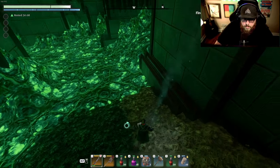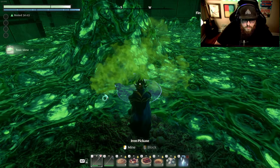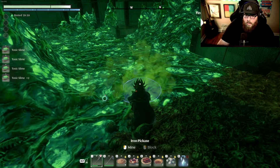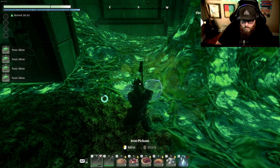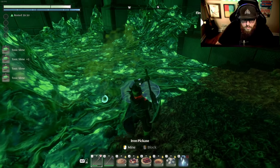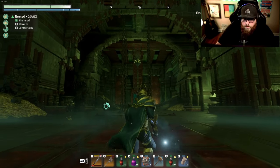This green goo on the ground — you can actually mine this stuff and I highly suggest you collect a bunch of it. It gives you toxic slime, which you can use in the new crafting table to make all kinds of useful things. Definitely get a good chunk of this before you leave.